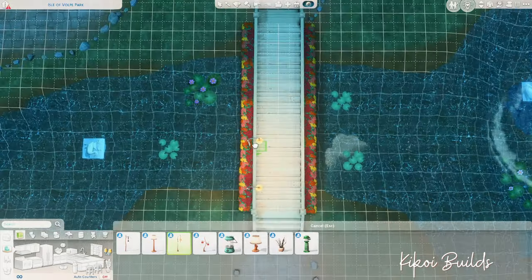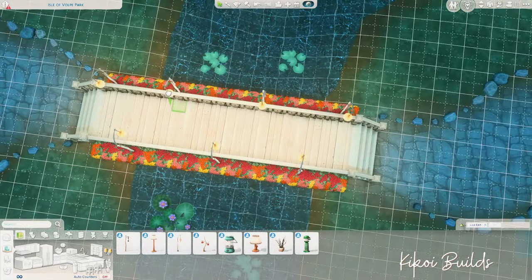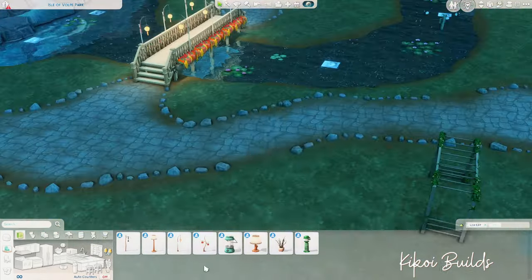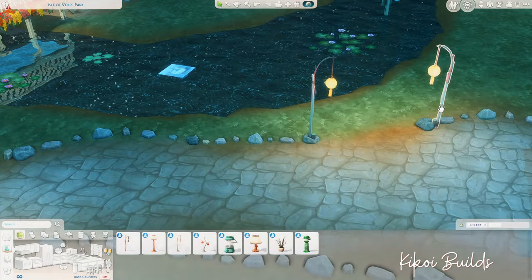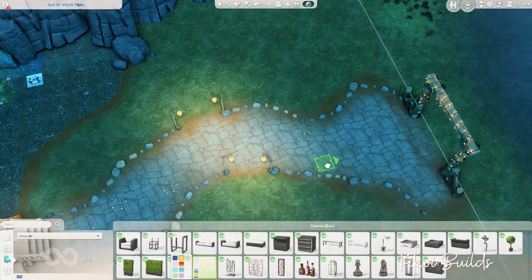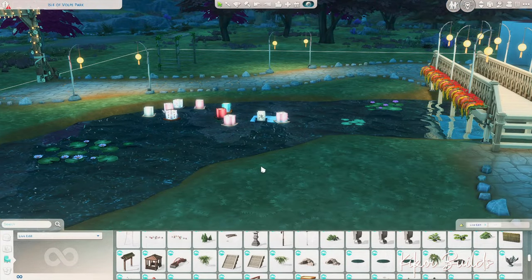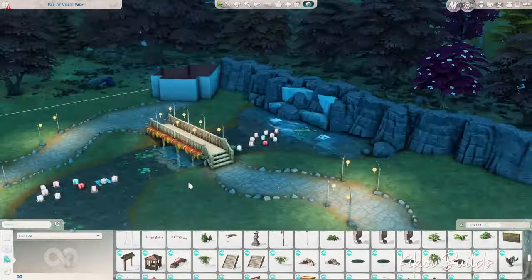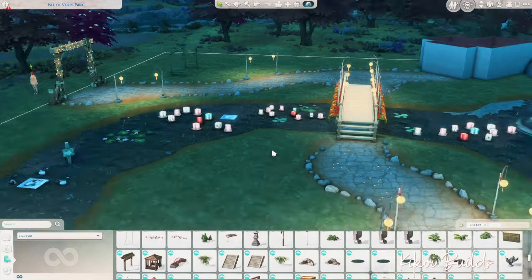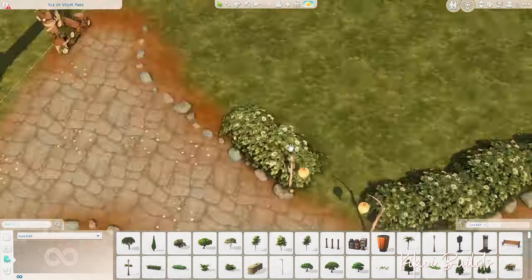The central focus of this park is the central river running down the middle of the lot. It's kind of a river — we can't really say it's a river because it ends, it's finite, since we can't go beyond the lot boundaries. To me it's like a river running down this beautiful park. At the far end, at the back, the river transforms into a lake, with rocks from the Cottage Living debug items and a waterfall from Island Living debug items.